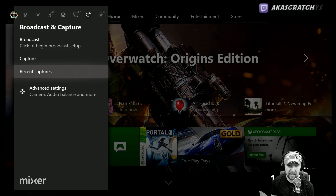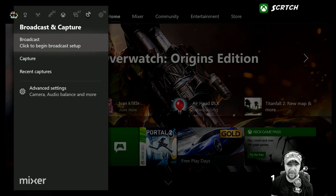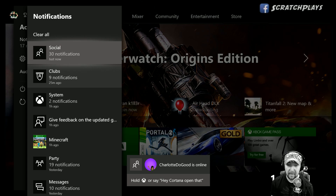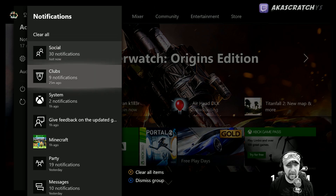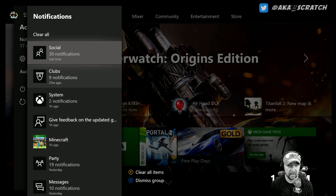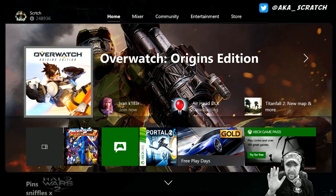We have Broadcasting and Capture, and it now lets you know that Mixer is what you're broadcasting from natively — not Twitch, which is an app you can still broadcast from but it's not built into the dash. All your settings for that are right there. Then we have our notification center — it just went up by one because my friend Danielle just got online. We have all of those listed, we can clear them, and then we also have all of our settings and audio.